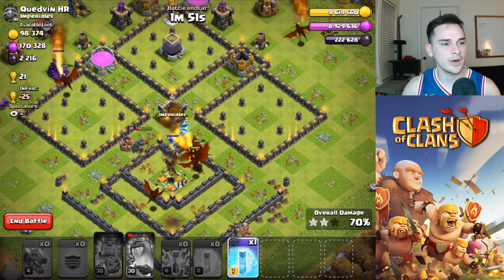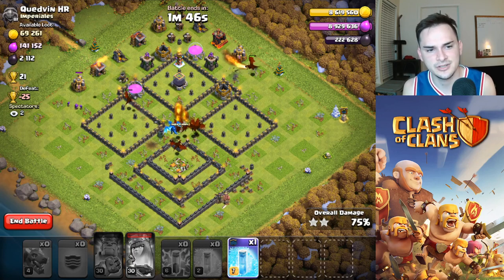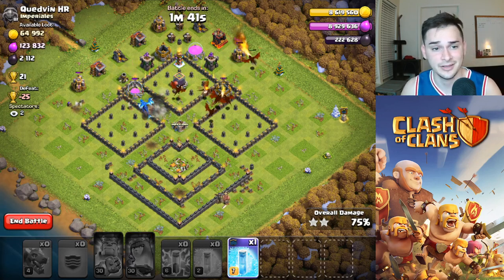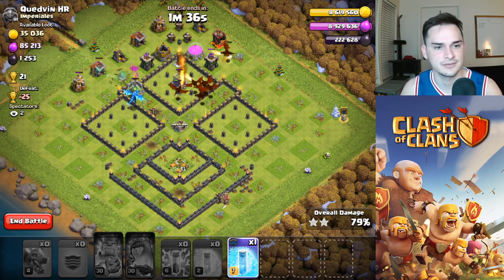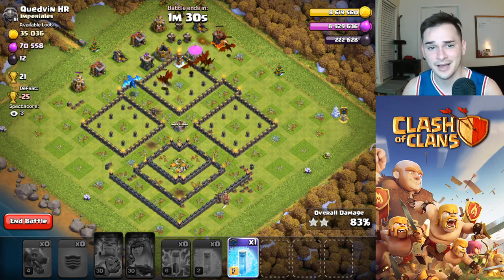Beautifully done. This attack strategy is honestly OP if you know how to use your lightning spells. If you know how to use your two heroes to suicide one air defense, eight or nine dragons can easily take out the last air defense. We didn't even need to use that last freeze spell - we'll save it.